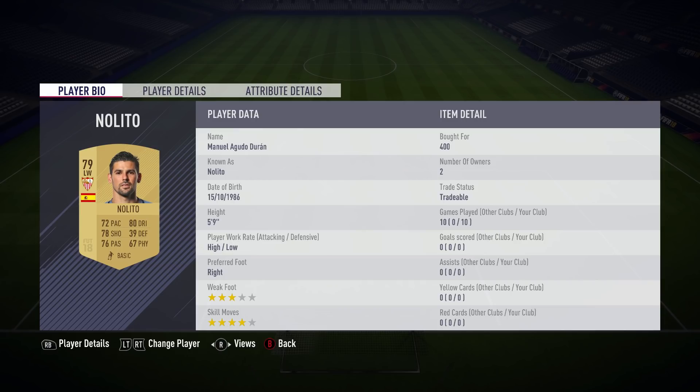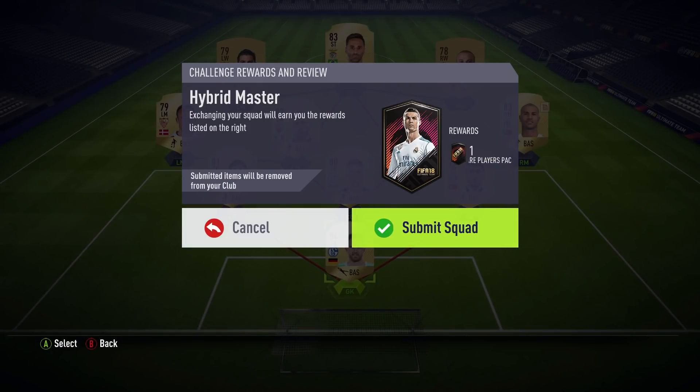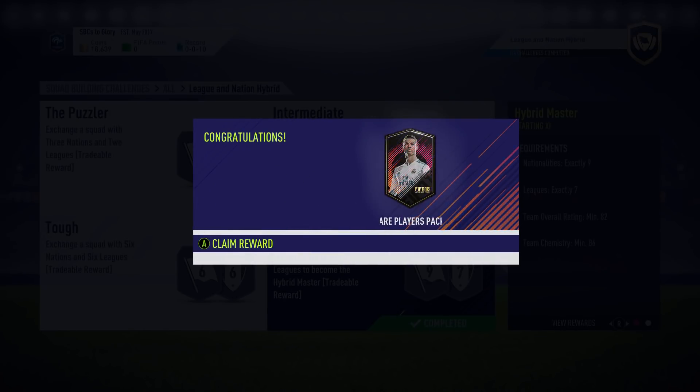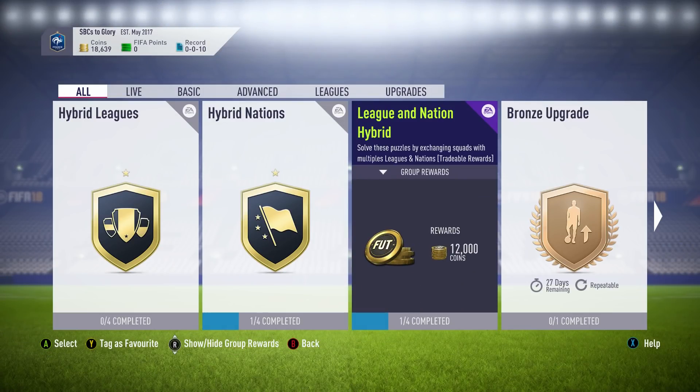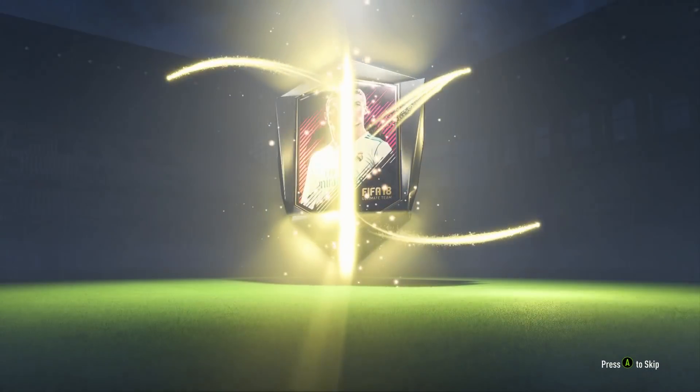Here are all the prices and stuff I paid for the players — Nolito was very cheap there, but some of these were actually quite expensive. Now it's time to go ahead and submit this squad and redeem that 50k pack. If you're going to be doing this one, make sure to remember that you do indeed need loyalty. As you can see, I do have 10 losses on the record, but I'm not going to be playing any games on this account so it's all good.